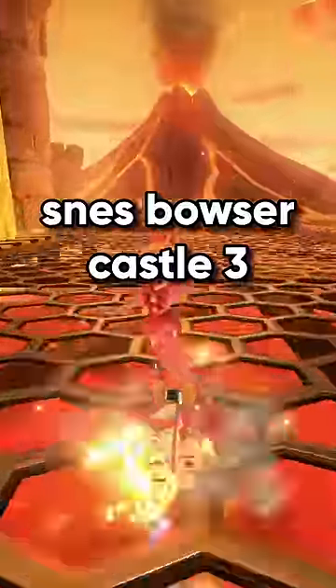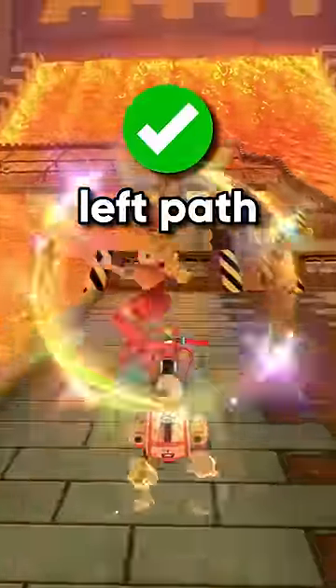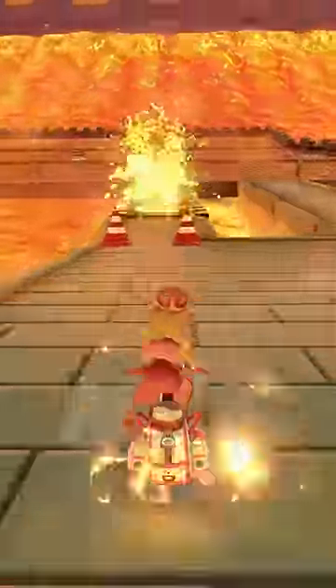This is every shortcut on SNES Bowser Castle 3. On the second turn, you can hop the gap and mushroom over the dirt. The left path is the fastest here, and you can move slightly to the side if you need to dodge the fire pillar.